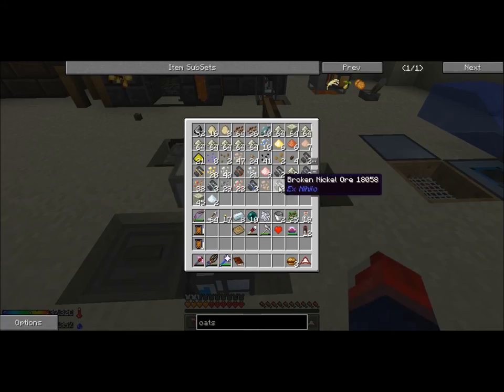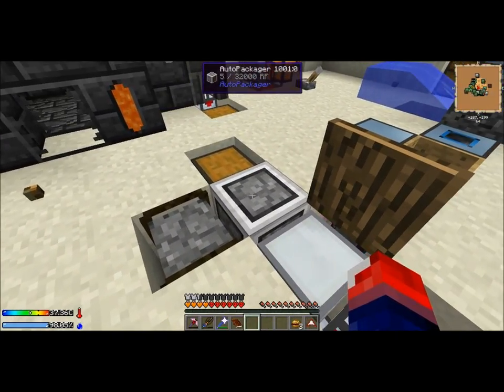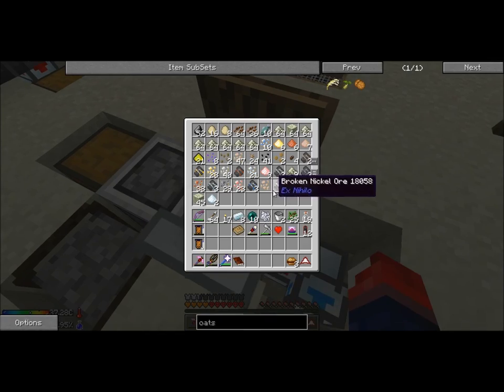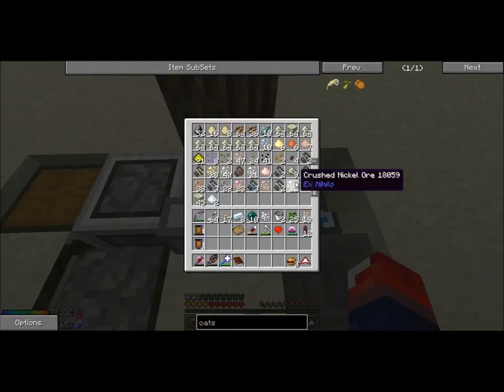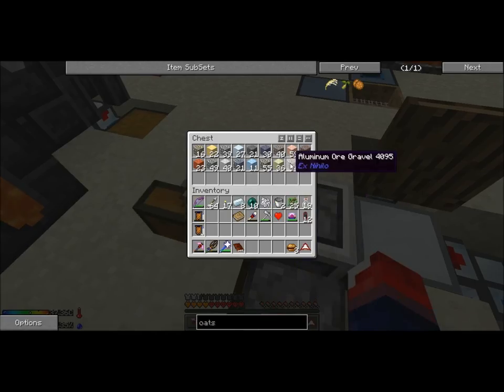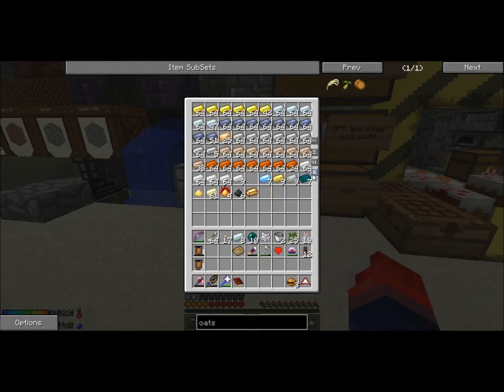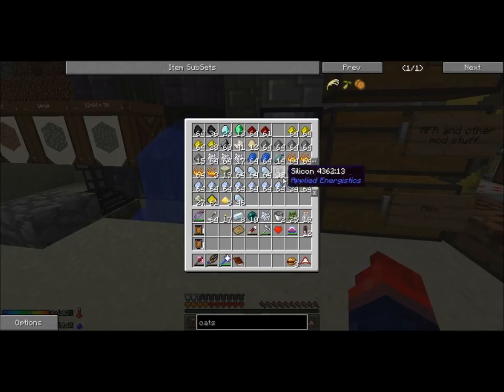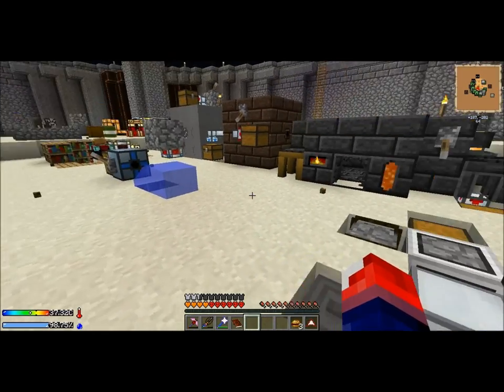The chest feeds into an auto-packager, and once the auto-packager gets power, it packages those ores — those crushed nickel ores — into dust. I don't really need dust right now. You can see I'm doing pretty well on resources — diamonds, redstone, tons of sulfur.